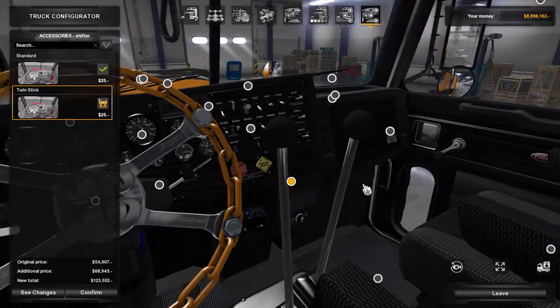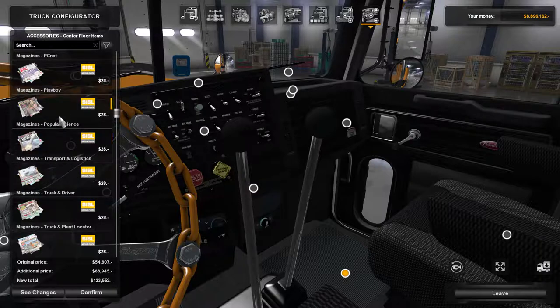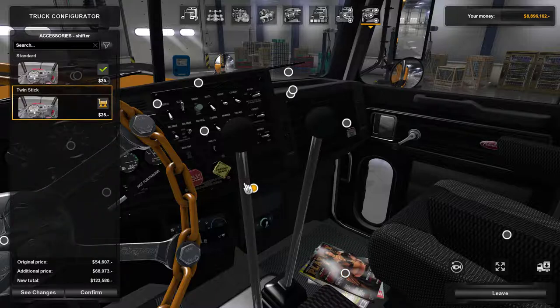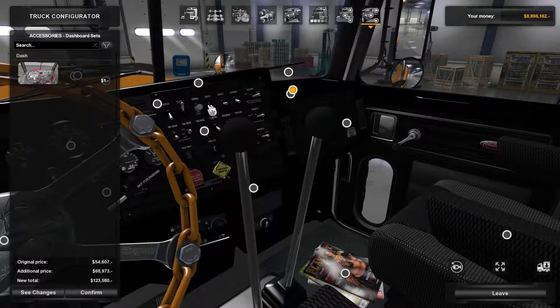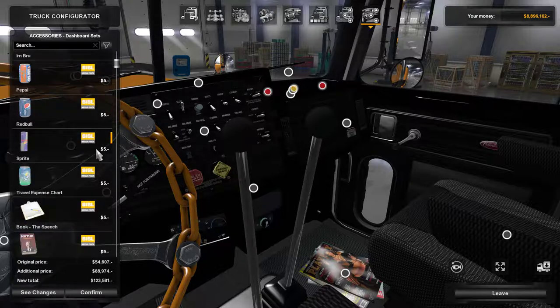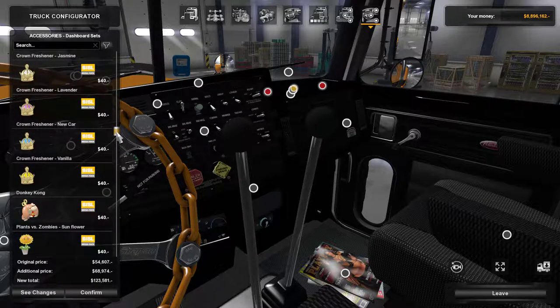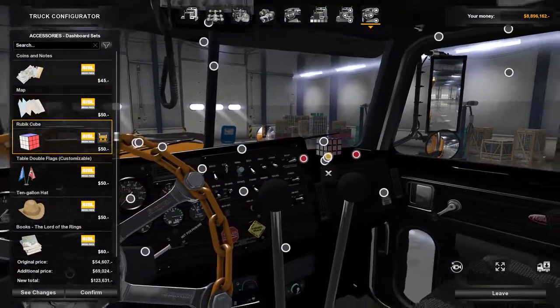Going with twin sticks — twin sticks look nice. Classic playboys — actually I think it's the 2008 Christmas edition. Let's go paint. For the dash, we need our Rubik's Cube — our classic Rubik's Cube. There it is — it's currently broken.